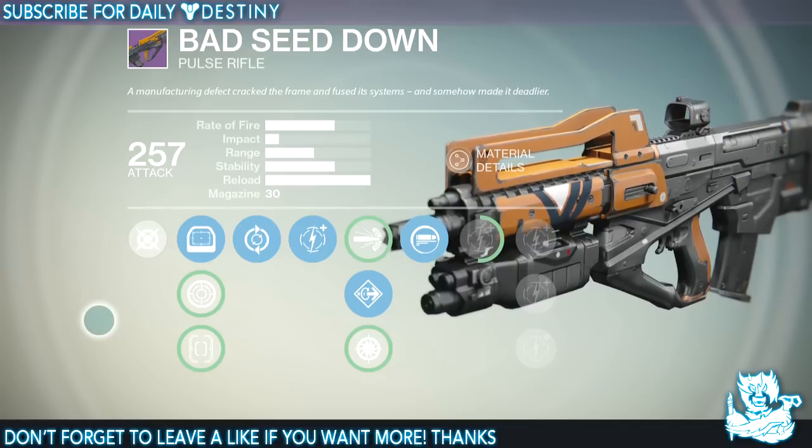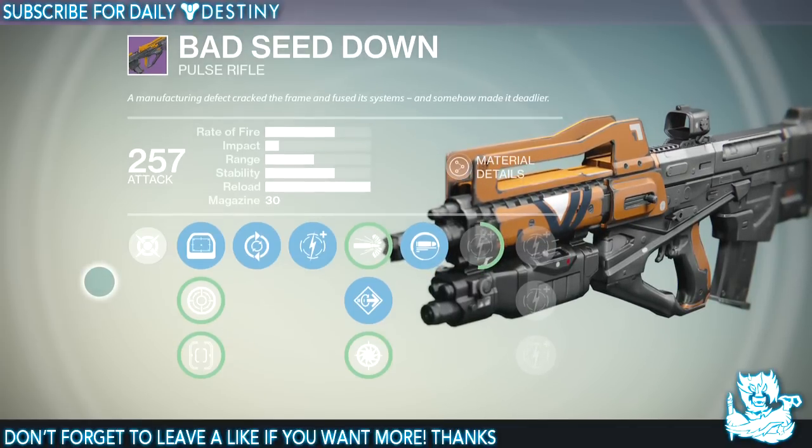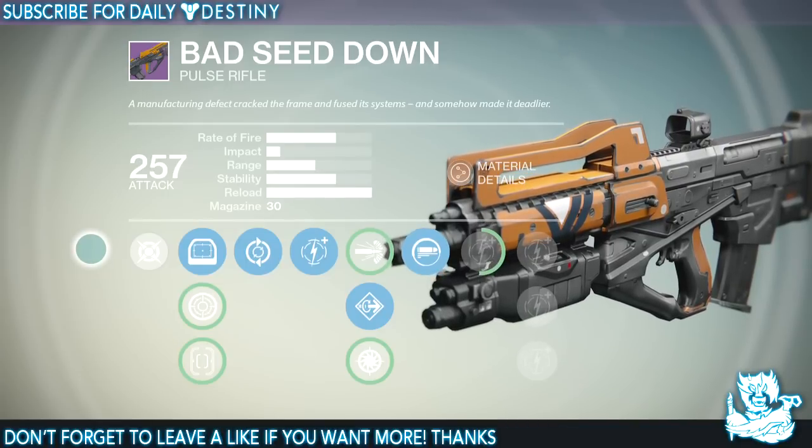Like I said, this is the Bad Juju pulse rifle — I was rewarded it from a legendary engram and it does differ from the one you can buy from the Vanguard Quartermaster. We'll talk about that when we look at the Vanguard Quartermaster's version.